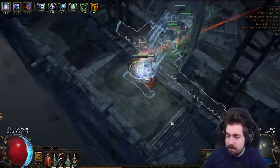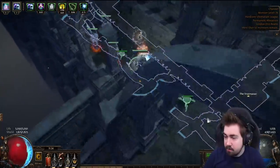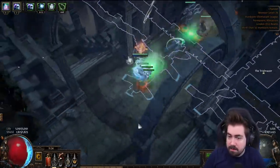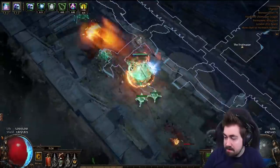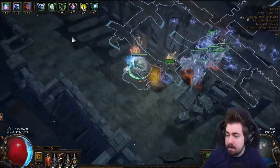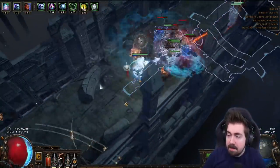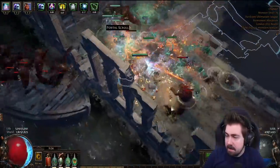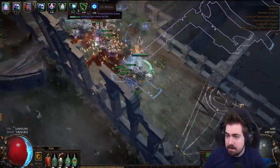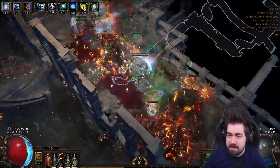Right now I'm at 73/61 so I'm not spell block capped. I'm thinking about going Mind over Matter but not sure I can fit that. Right now I'm running Skitter Bots because I want chill for Hypothermia. Alternatively I could drop Skitter Bots and get chill from a medium cluster jewel with Chilling Presence instead.